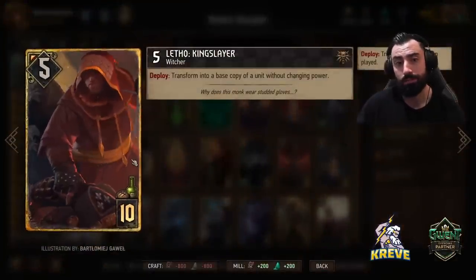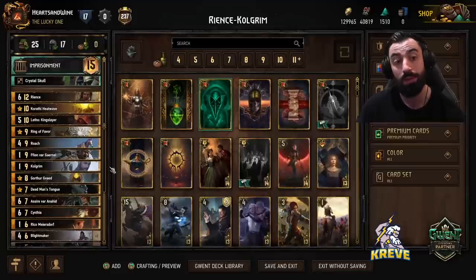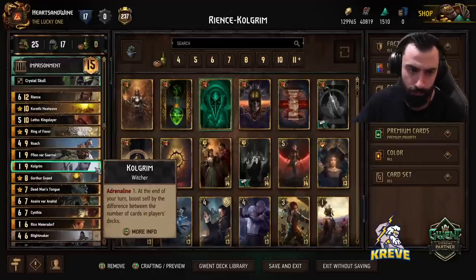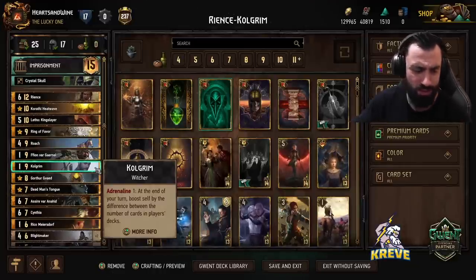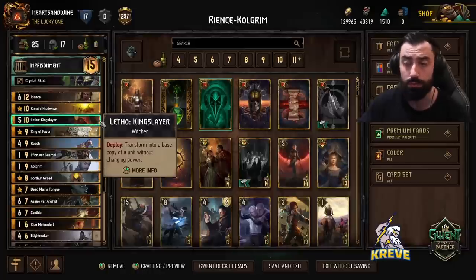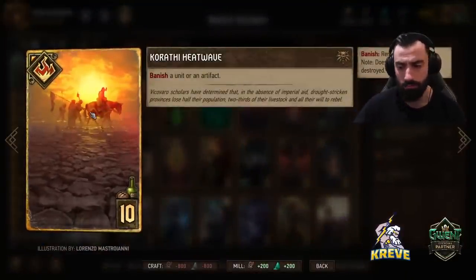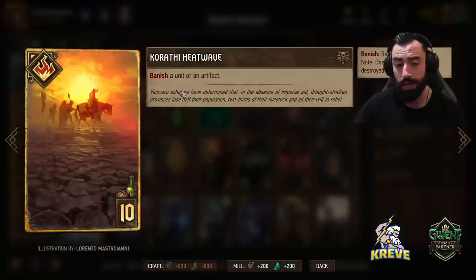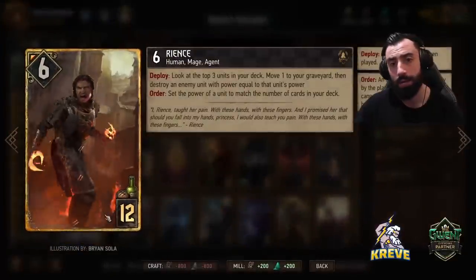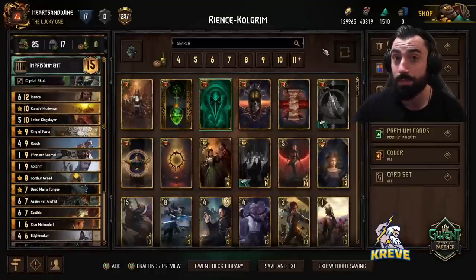We have Letho Kingslayer — on deploy, transform into a base copy of your unit without changing power. We're reserving Letho Kingslayer to be played into Colgrim for a double Colgrim play for big tempo. If Colgrim didn't seem effective because the opponent has lots of thinning, a backup plan could be going Letho Kingslayer to get another Reince or copy something good from the opponent. Heatwave is for control — vanishing an artifact or scenario card. Target scenario cards and powerful units, maybe resilience units too. Reince plays best by round 3 — play it late, towards the end of the match.